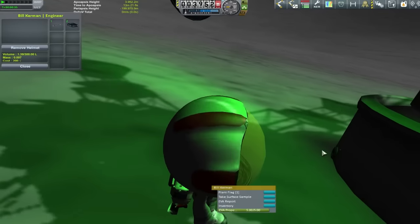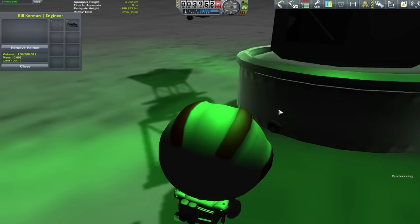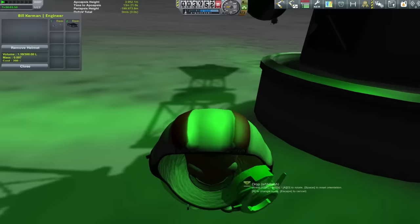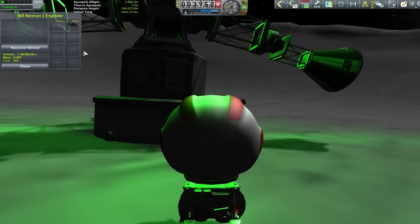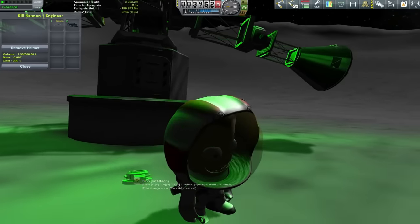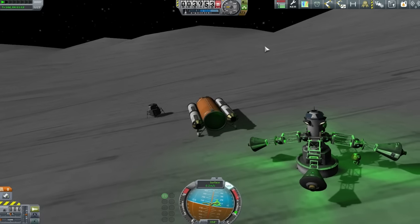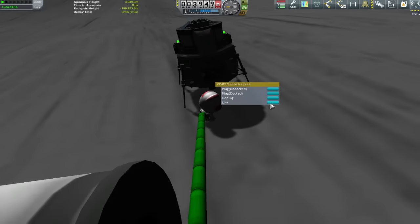We spend the next couple of minutes realizing that things have changed. It used to be that when you pick stuff up from the Kerbal Attachment System or Kerbal Inventory System, things went on your back and you could carry them around fine. Unfortunately that's no longer the case. I don't even have a clue what key to press to make the attachment system work. Thankfully the internet exists - a quick trip to the wiki revealed the X key is the attach key, and after shuffling around the modules we got a connector port onto the fuel tank.